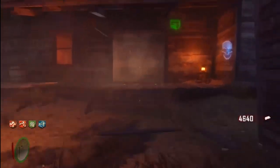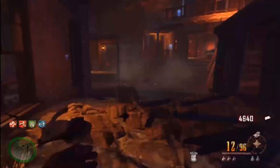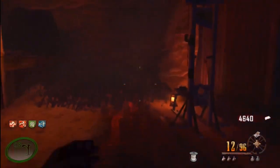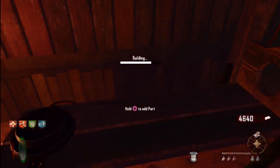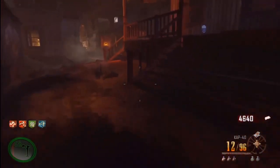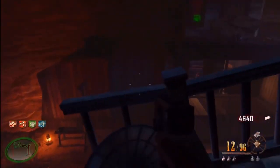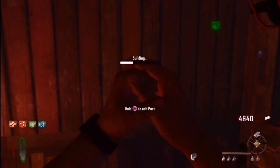Here are all the part locations. The first one is in the gunsmith shop - it's pretty much right there. Run over and put it on the table. The second part is this piece right here, on the top floor of the saloon.